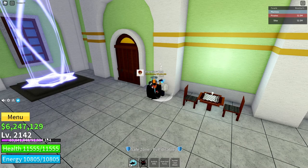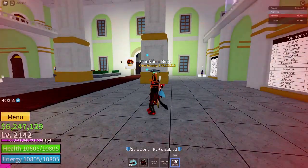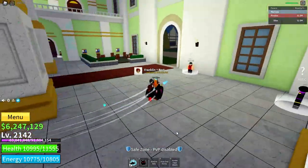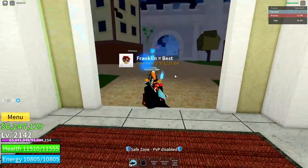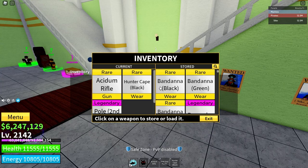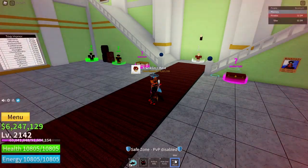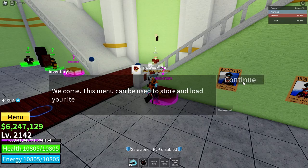And 750 health. Look at my health — 11,555 compared to without it: 10,805. It's very good and pretty easy to get. You just have to kill some elite pirates. You can either get the Hunter's Cape or the Hunter's Bandanas. The Bandanas are worse considering they give you energy instead of health, but they're still a viable option.